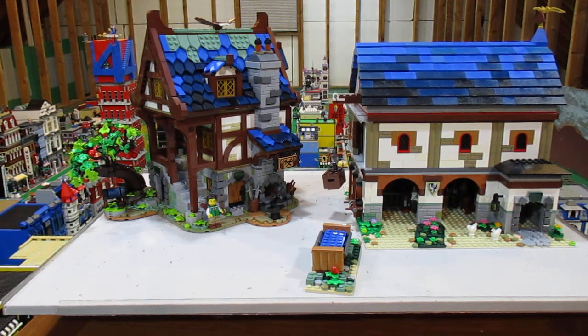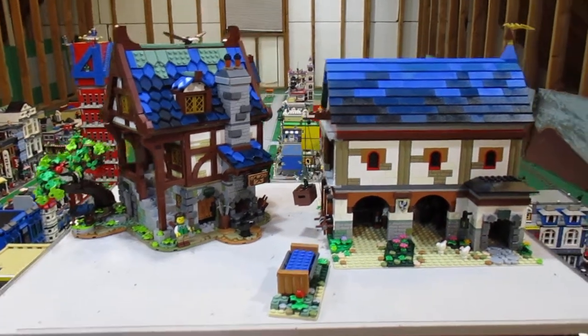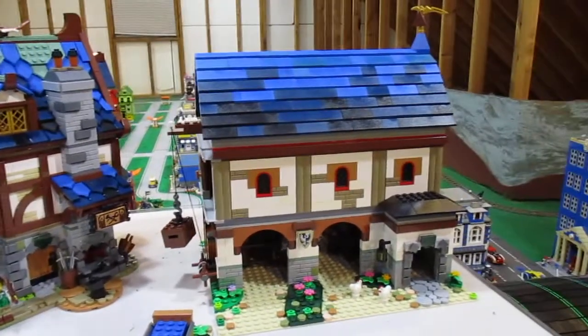I said, well, what could go with a blacksmith shop? I thought, well, he needs a stable for his horses and stuff, so I built that. I kept with the same color roof, although the stable is a little newer — it doesn't have the moss on the roof. So I'm going to move the blacksmith shop out of the way and we'll take a closer look at the stable.